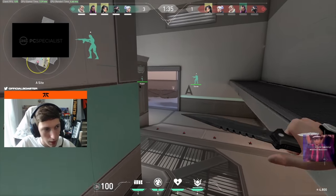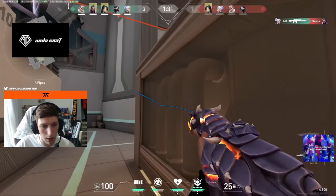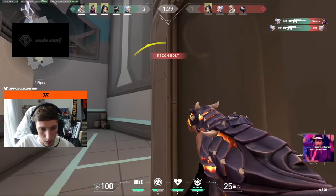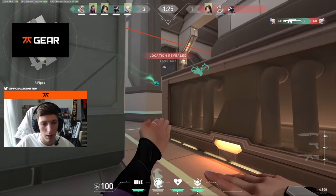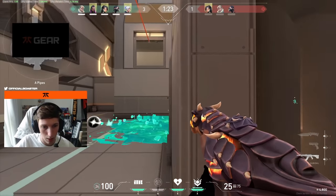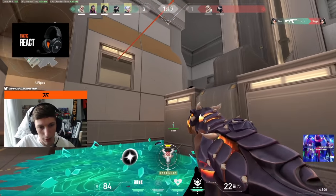So the Sova recon comes in here. Viper wall A. This round I'm going to slow and I'm going to swing with my slow. I'm going to slow again and swing with my slow — they won't expect this. They never expect it, but the angle is nicer for the swing.